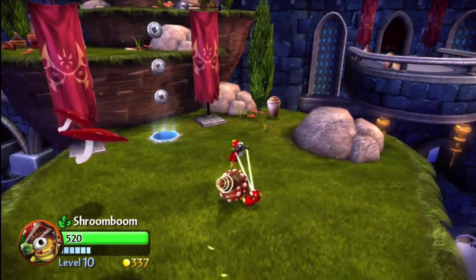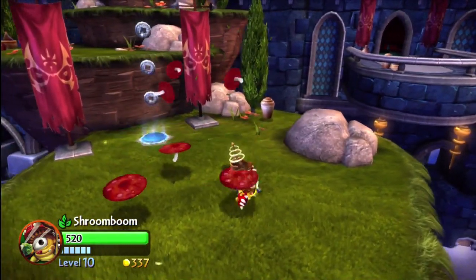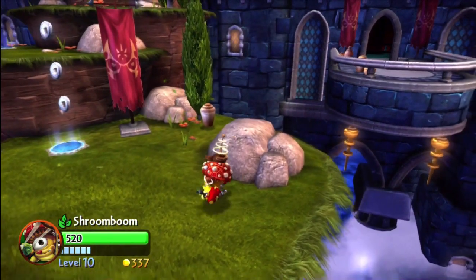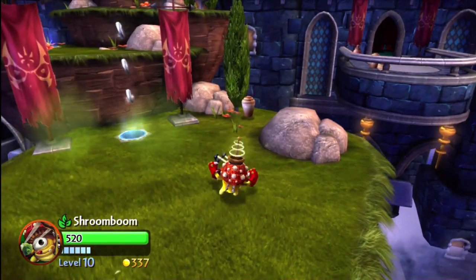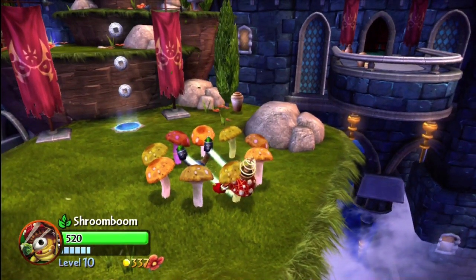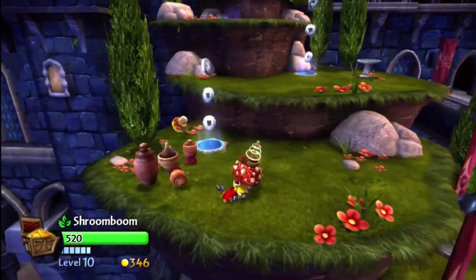And the third attack is shooting these Parachuter Spores. I found this to be kind of the most useful attack, especially with guys with shields and stuff — I just kind of shoot some of those up there. So I hold down A to shoot a big Shroom, and then if I hold down the first and second attack, I can fire myself. Let's find some bad guys.